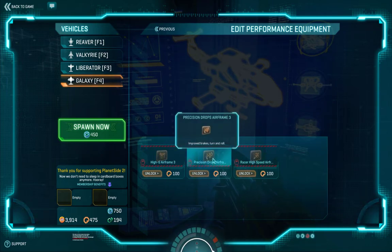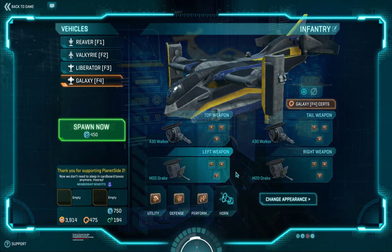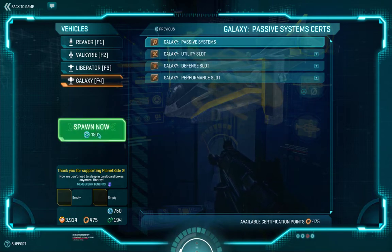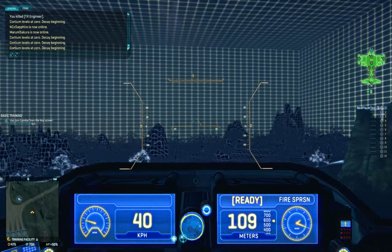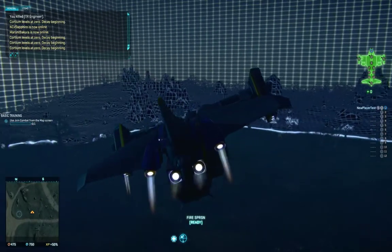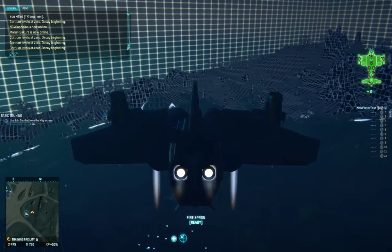In performance, we've got Precision Drops, which is basically your hover airframe — I'm going to go with that. You get the High G Airframe, which is your dogfight, and your Racer, which is for going fast. There's no passive on the Galaxy, so I don't have to worry about that. I'm going to go ahead and spawn. You see all your seats there — like the Sunderer from the previous video, you can put a full squad inside the Galaxy. Squad mates can directly redeploy to the Galaxy, and you get your four gunner seats. You switch seats by hitting your F buttons related to that seat.